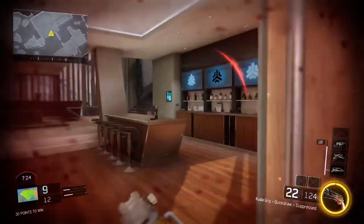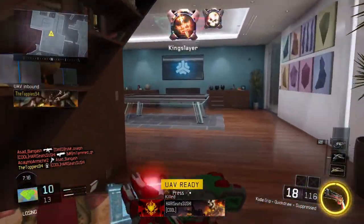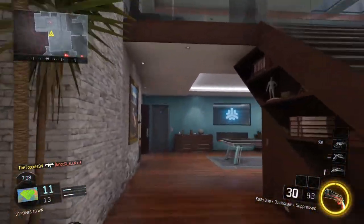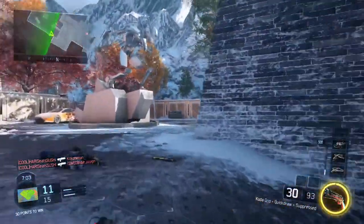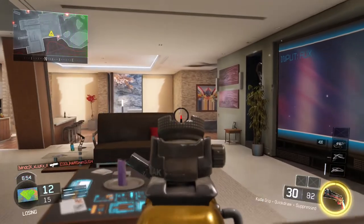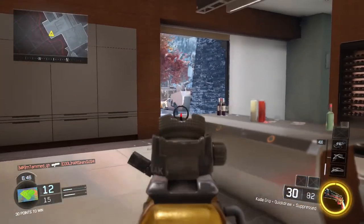The class you want to be using to get those first 100 headshots as fast as possible is the Cuda with the quick draw grip, the foregrip, and the silencer. The two grips help keep your accuracy and get your sights up faster. Because you're going for headshots you want to be aiming down sight as much as possible. The silencer keeps you off the minimap so you can move around and stay alive longer, and it doesn't have much effect on range — the Cuda is still good at longer-range kills.